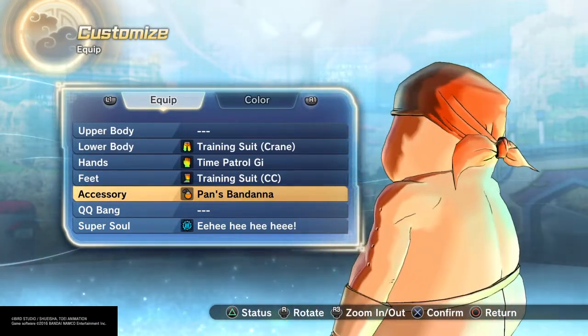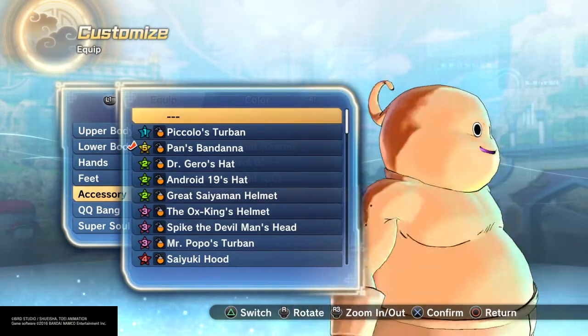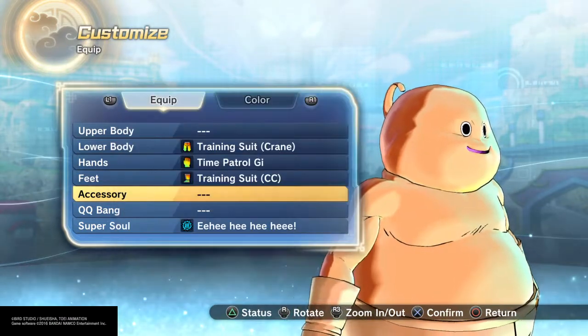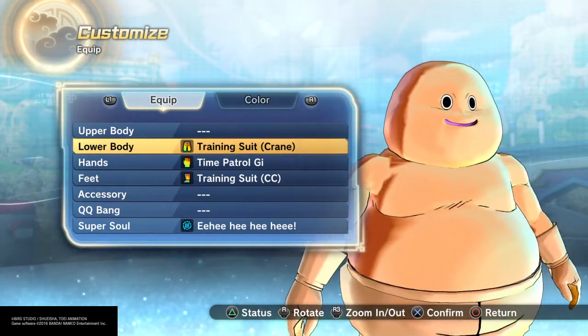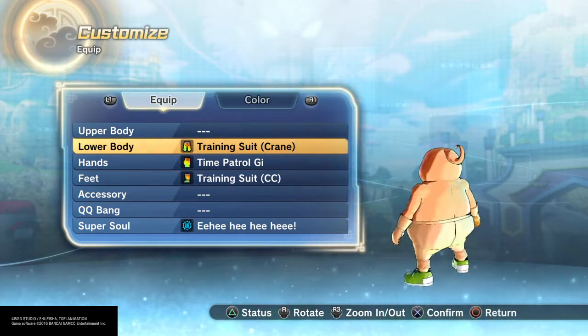I was just showing you with the bandana how the skin would look, how it's supposed to be. With the fin backwards — he's got like fins on his head. I went with the big bulky black eyes. He is small and short because if I would have made him taller it wouldn't look right. It's just a fat margin, so that's why I went with the smallest build.